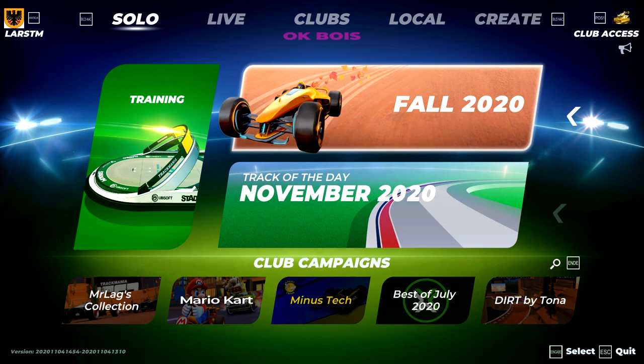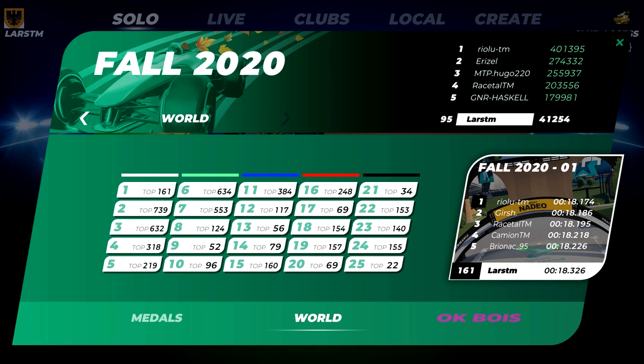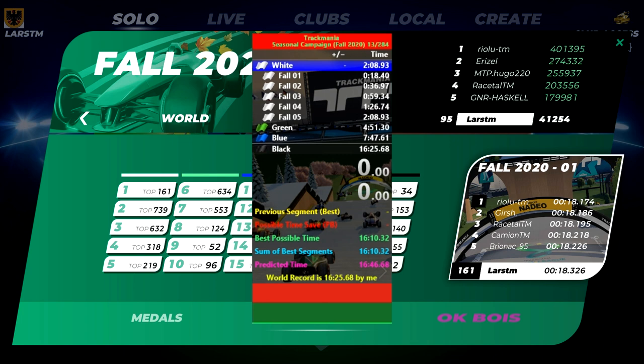Hello and welcome to a speedrun of the Fall 2020 campaign in the new Trackmania. The goal of the speedrun is to finish all 25 tracks in order from 1 to 25. The timing is done via a LiveSplit script that automatically checks the in-game time.